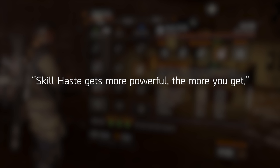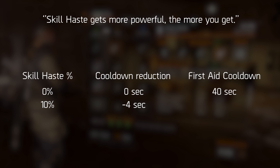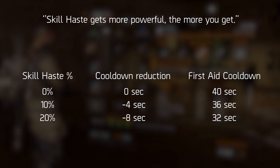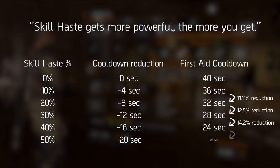Let's take a 40-second cooldown on my heal as an example. If I add 10% skill haste, four seconds are taken off — 10% of 40 is 4 — leaving 36 seconds. If I add another 10% skill haste, that second 10% actually subtracts more than 4 seconds off 36, which is 11.11%. Do that again when you have 32 seconds and you get a 12.5% reduction. The more skill haste you stack, the stronger each additional point becomes — just like armor.